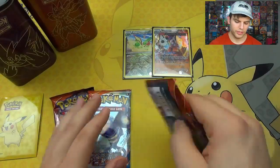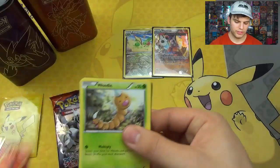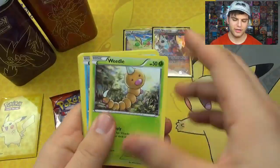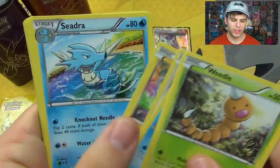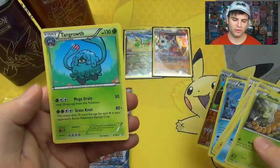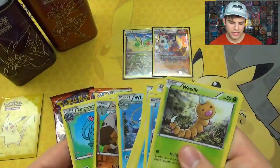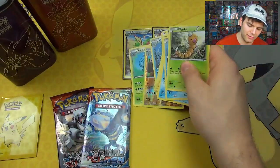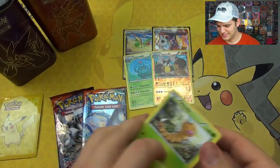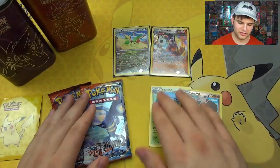Alright you guys, here we go — next pack. So two Holo Rares from just this one tin. Weedle, Barboach, Spheal, Bidoof, Chinchiao, Seedra, Horsea Spear Link, Whiscash. Diggersby — which is a Rare Reverse Foil — and then a Rare Tangrowth with Mega Drain and Grass Knot, Dig, and Hammer Arm. It's hammer time! So we got a Reverse Foil Rare and a Normal Rare. Let's see what we get from our next two packs.